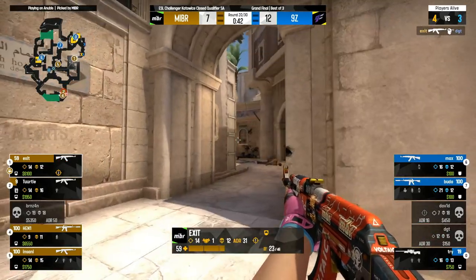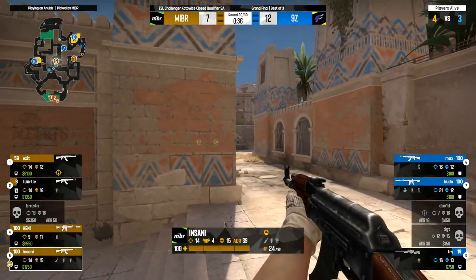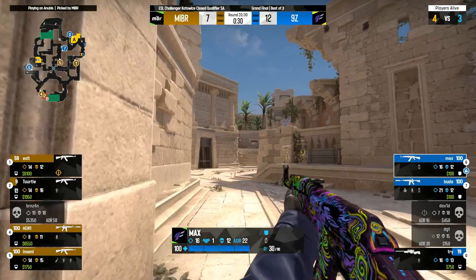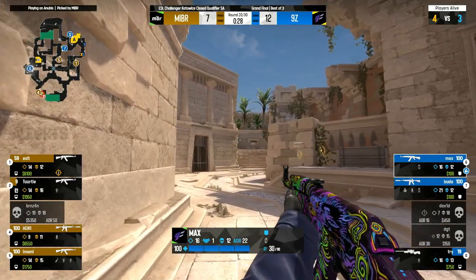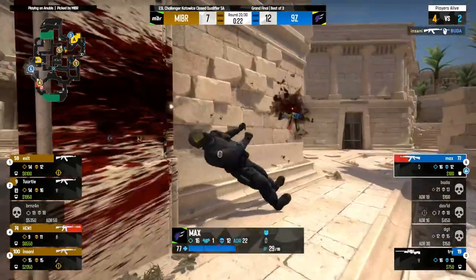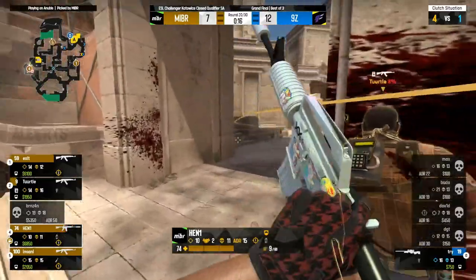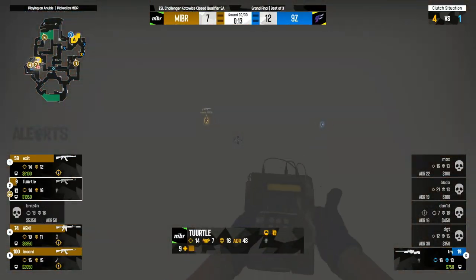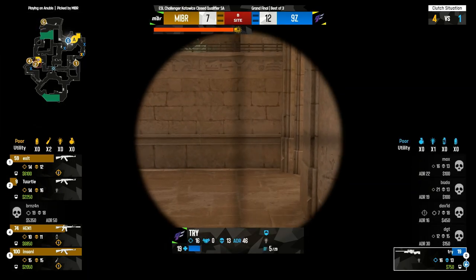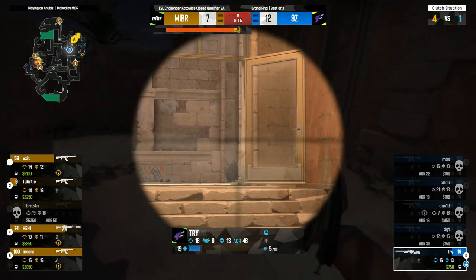Reaggressed towards the A main for Exit, catches DGT on the timing — very well done there. Made in Brazil shifting things back towards their favor now in a 4 versus 3. Insani worked all the way down middle as well, could catch these rotations. Buddha's here for the fight against Insani, but Insani just drives by him, shuts him down, and will have Max on a platter. And Try will not go for a retake here. Made in Brazil on the T-side showing why Anubis is such a T-sided map.